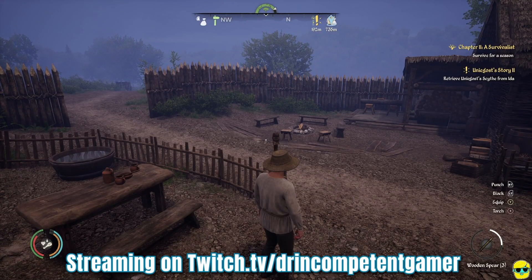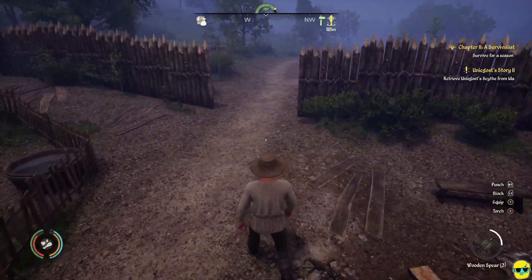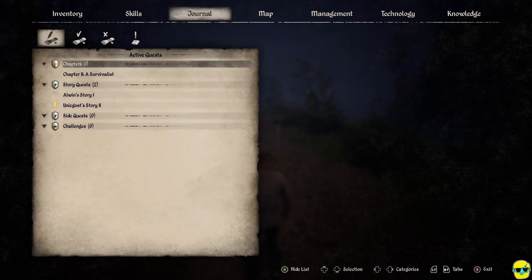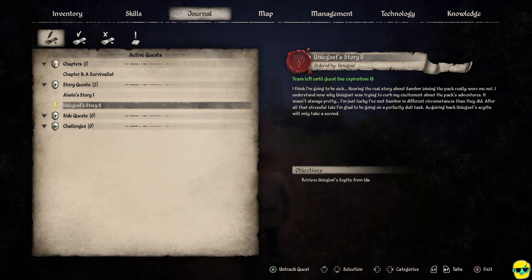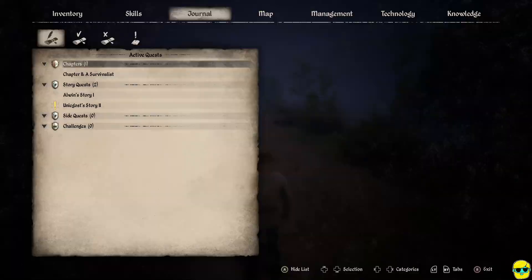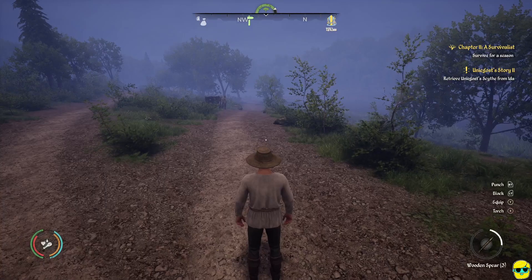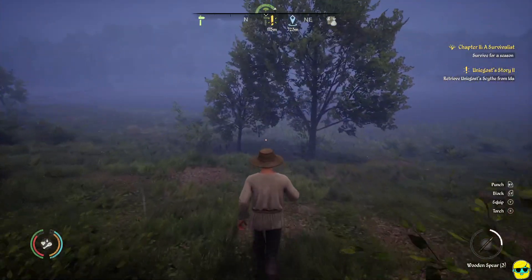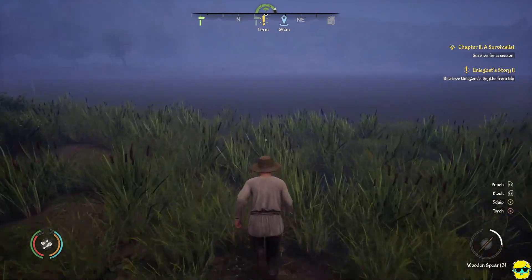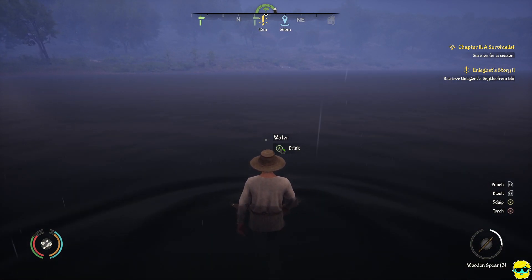Hello everyone, Dr. Incompetent here and let's play some Medieval Dynasty. Continuing our complete beginner's guide, we have this quest to get a scythe. It's right across the river, so let's go do this. In order to get our building size up so we can build more than five, we're going to need to complete more story quests.